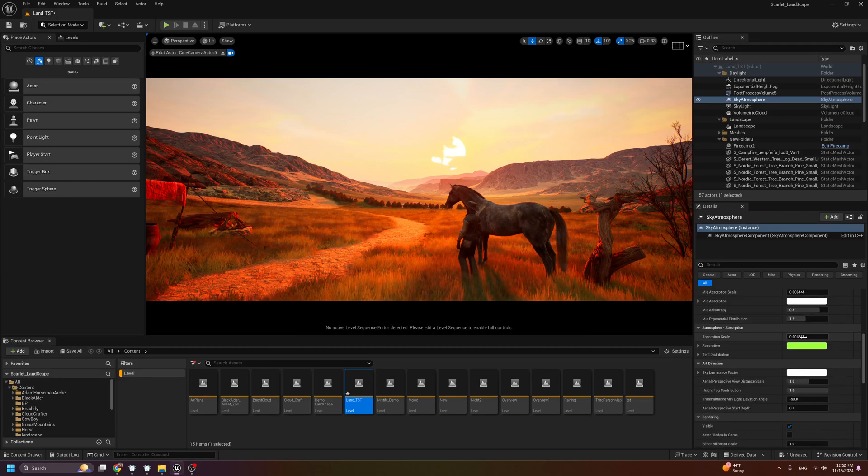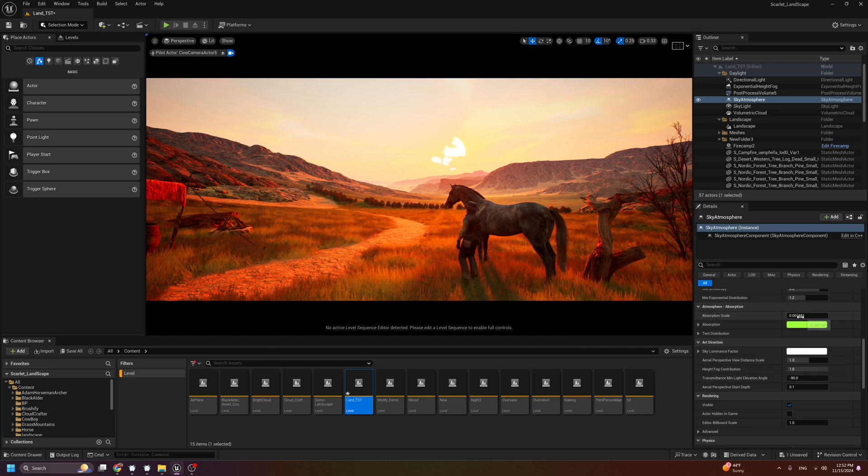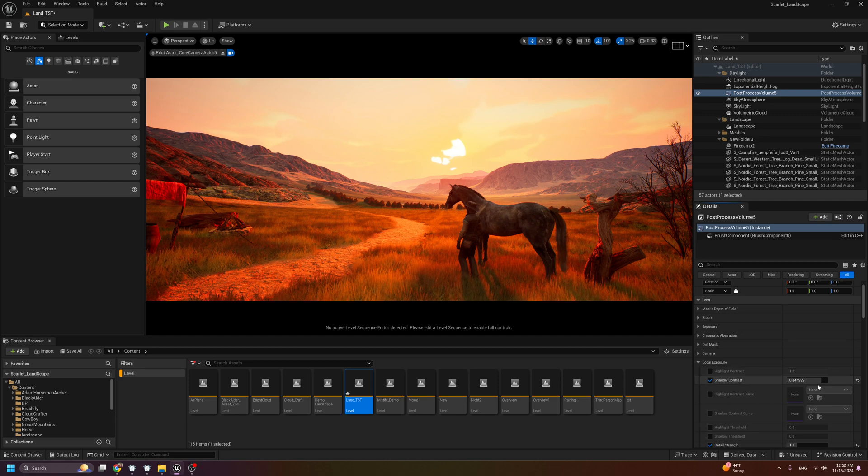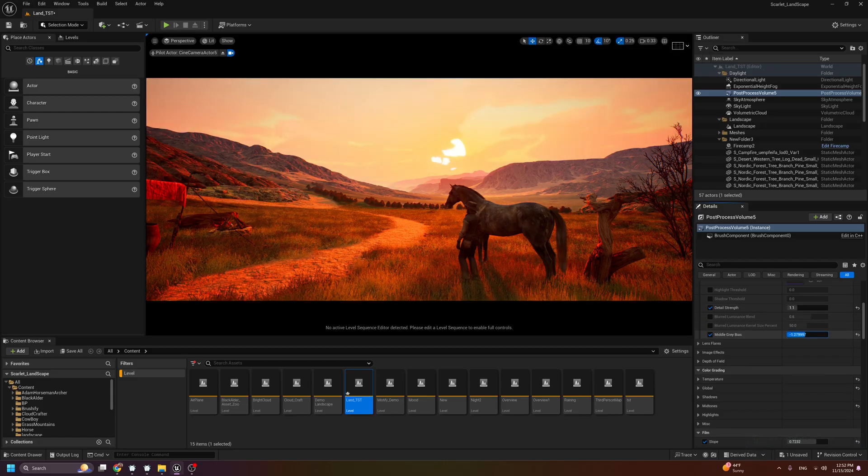The last option here — the 'Aerial Perspective View Distance Scale' — you can get more or less fog with it. I can get more fog like this. Now if we go back to the Post Process volume, we can change the exposure. We have auto exposure already, so I'll change the Mid-Gray to make it darker. Now we have a similar mood to the reference — very close.